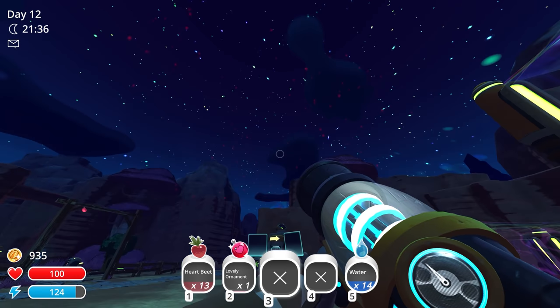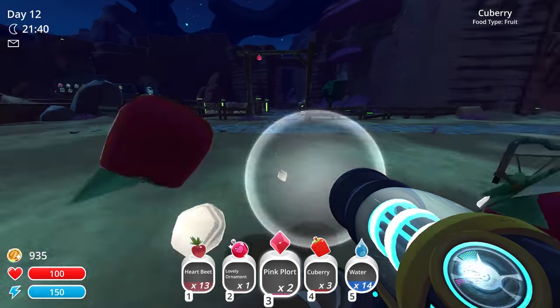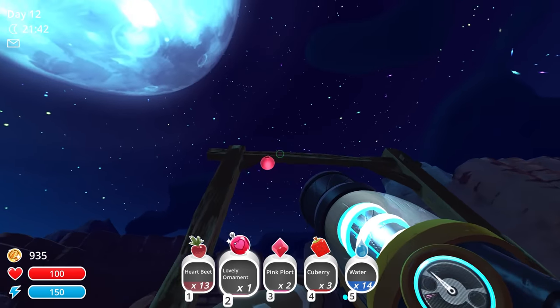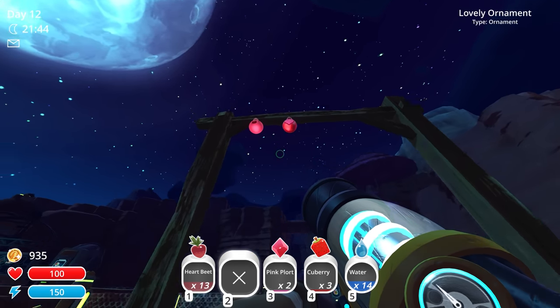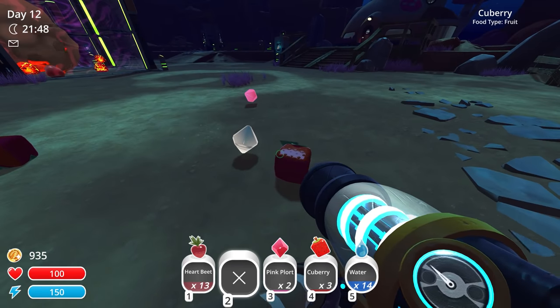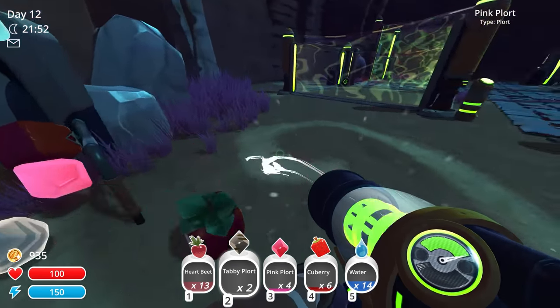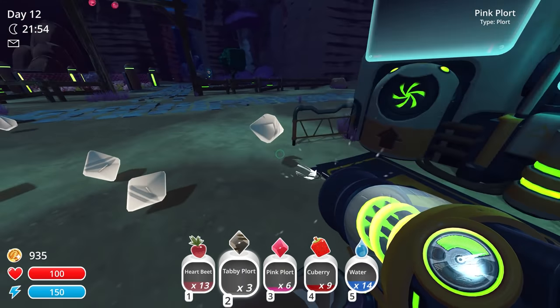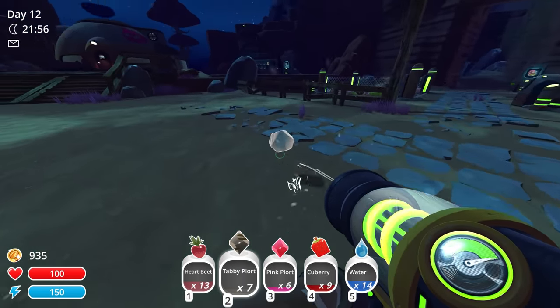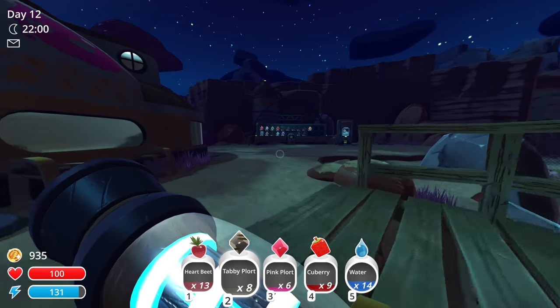I don't even know if the music box is going to help these guys out. Fireworks! These fireworks look really good at night — that's cool. And we have a lovely ornament. Look at that, we got two ornaments right there — we got a pink slime ornament and a lovely little heart ornament right there, cute! So now I can actually pick all these up — tabby plorts and Q-berries and all that. They're so low cost anyway, like it doesn't even make sense to hold on to the pink and tabby plorts anymore.